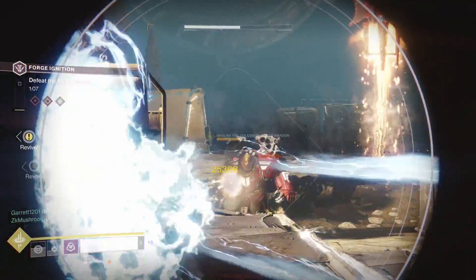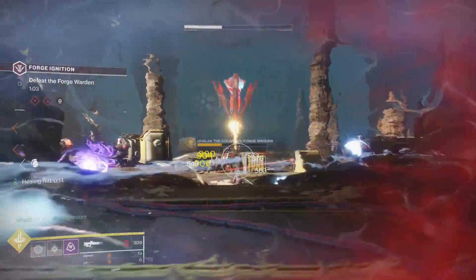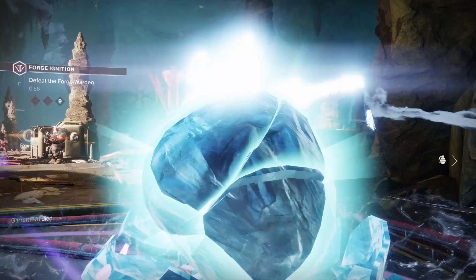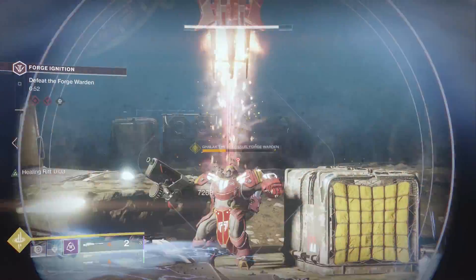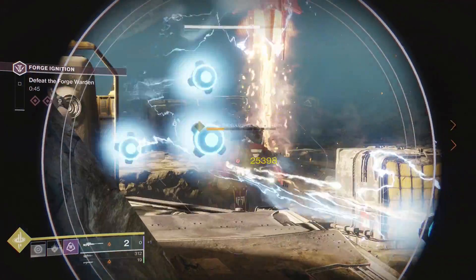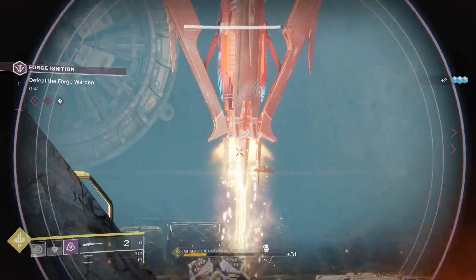You're going to get shot at by a lot of enemies — there are going to be Scions that shoot those attacks where they launch you up in the air. Don't worry about any of that, it's going to be very annoying and you guys are going to die a lot, but the number one thing you want to do is just keep shooting at the boss. There's a time limit, and if you stop shooting him for about six or seven seconds his shield will come back, which is extremely annoying to deal with.